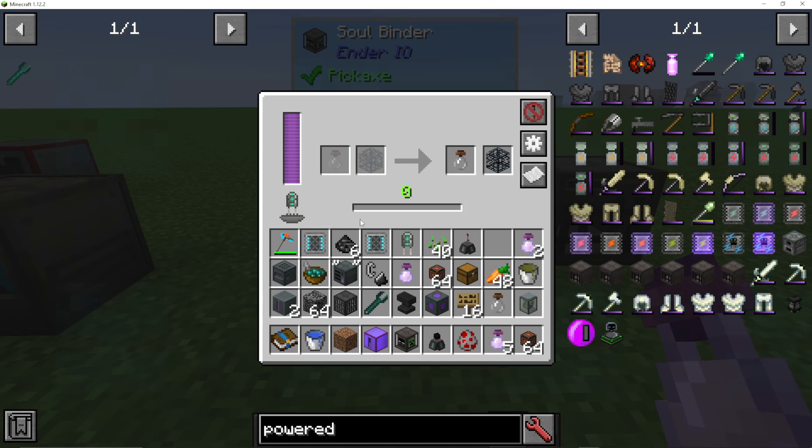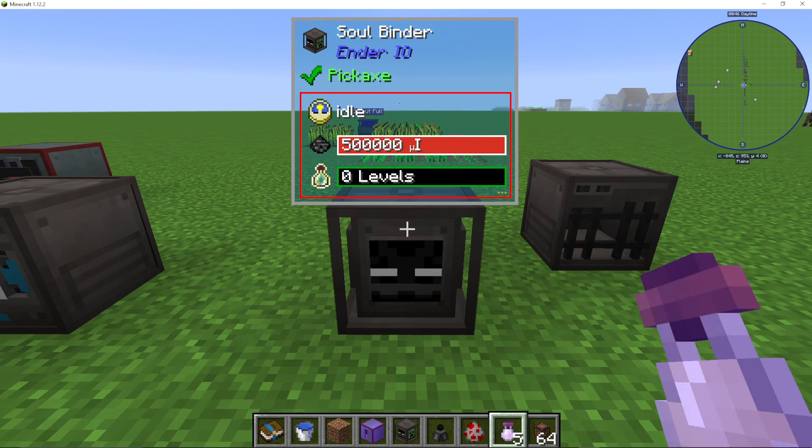And that is how you use the soul binder in Ender IO. If you are looking for other Ender IO tutorials, check the playlist you now see on screen — I am covering everything in the mod.